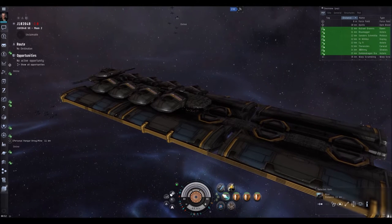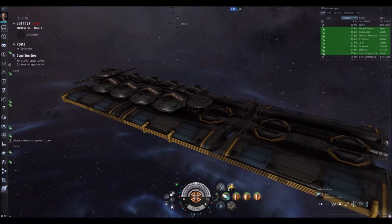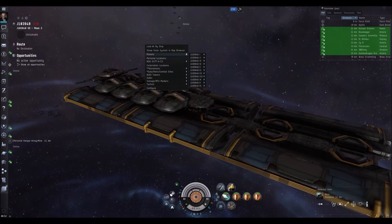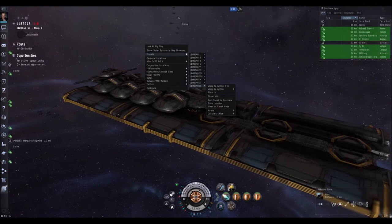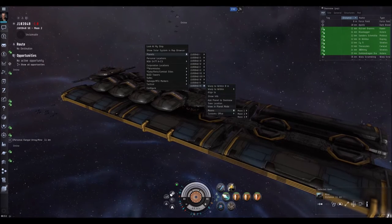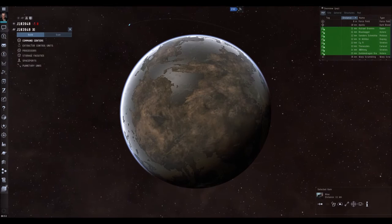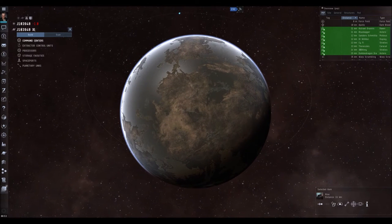I just need to scope out which planet I want to use. We are going to go to planet 11, and for this tutorial I'm going to be making robotics for POS fuel.